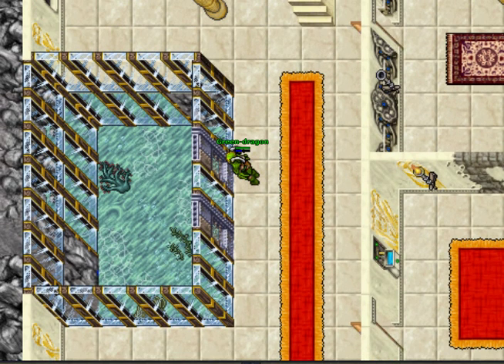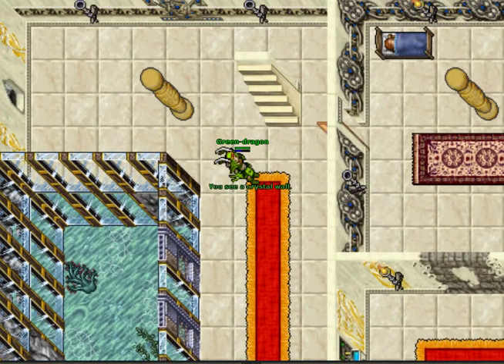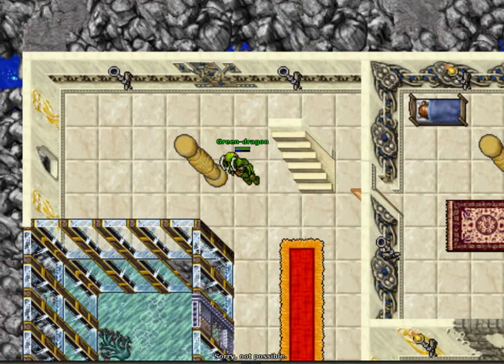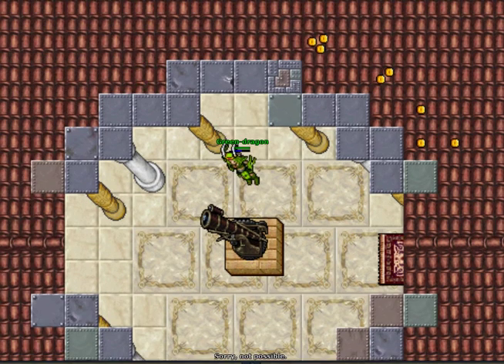Over here we have some kind of basin. I wonder if you could keep a fish in here. And one of the bedrooms. Of course, the nice bit is upstairs, which is the actual observatory.